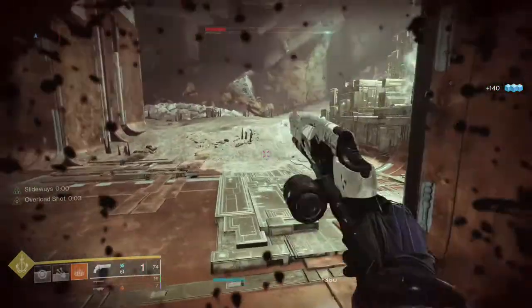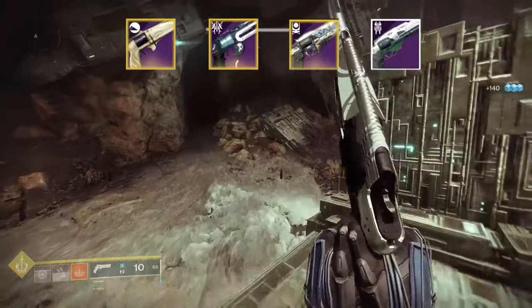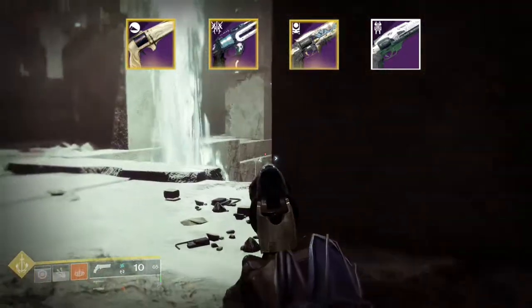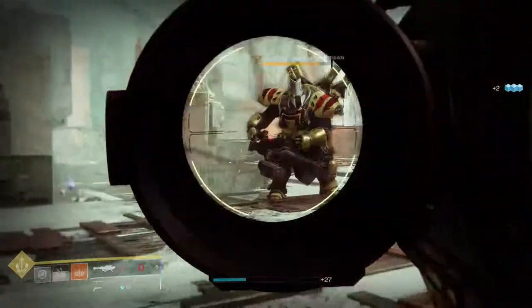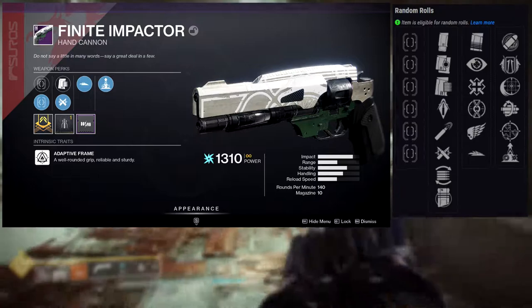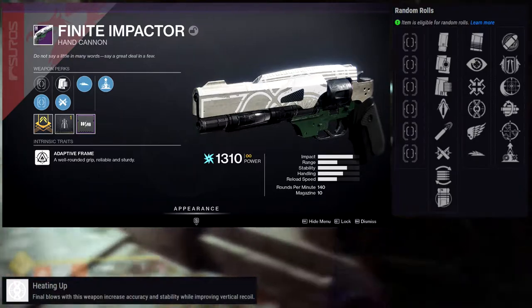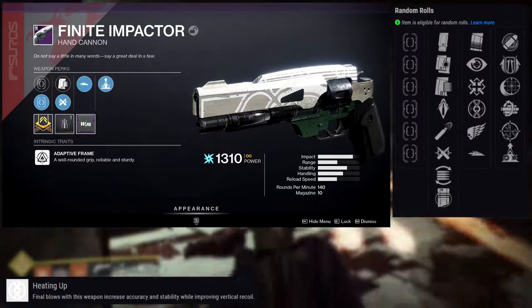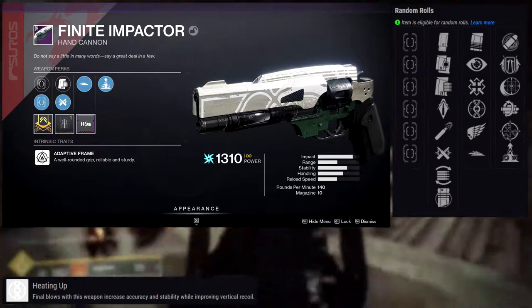We do have other arc hand cannons from the raid and Dreaming City, but the weapon itself is really fire. The first perk row has: under pressure, no distractions, firmly planted, heating up, killing wind, and slideways. The second row has: eye of the storm, iron grip, iron reach, multi-kill clip, one for all, and elemental capacitor.